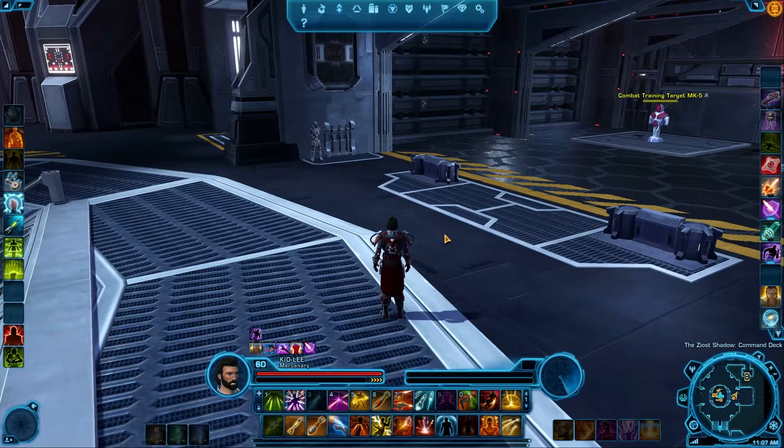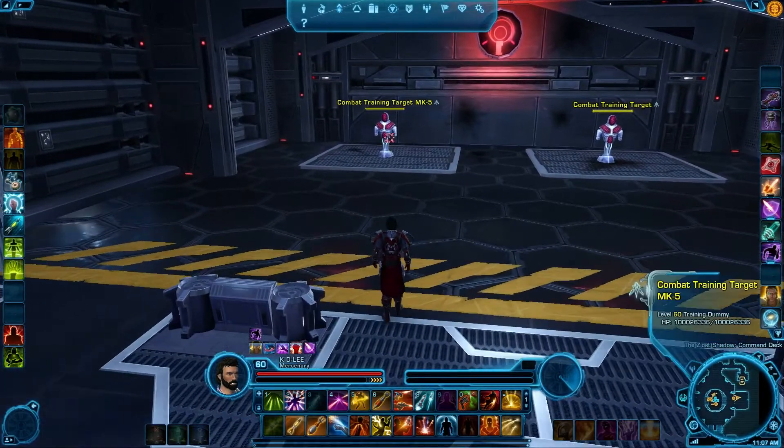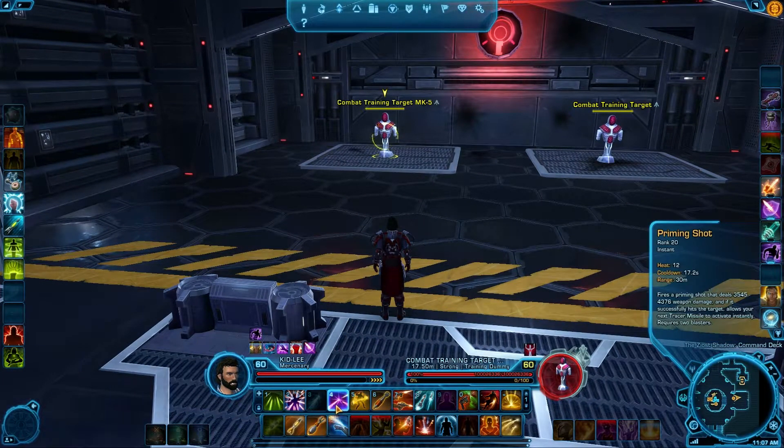The first question comes in from Gabriel. They ask what I think of the highlights of abilities on the quick bars and the changes to abilities, such as for Death from Above, on how you are able to fire it at zero range now. In case you don't know, let me show you what Gabriel is talking about. We've got some training dummies here, so I'm going to start out with a Priming Shot and then as I go through the sequence you'll see certain abilities light up.